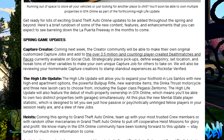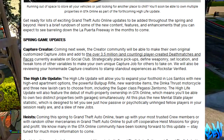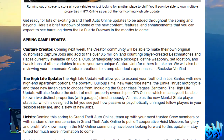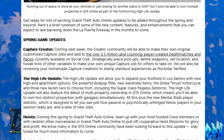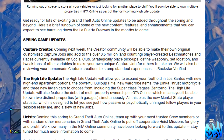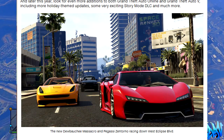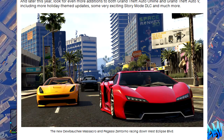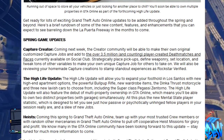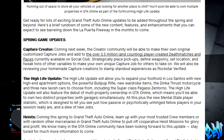The more exciting one is the High Life update. The High Life update will allow you to expand your foothold in Los Santos with new high-end apartment options. We're going to have brand new high-end apartments — that is absolutely awesome, I'm definitely looking forward to that. Now the powerful bullpup rifle, new wardrobe items, the Dinka Thrust motorcycle, and three new vehicles are to be included as well, including the Pegassi Zentorno — that car looks awesome, you should see these cars, they'll be on screen right now, that is beautiful. The High Life update will also feature the debut of multi-property ownership in GTA Online, which we have said many times in the past, so we can confirm that we were right in saying this.